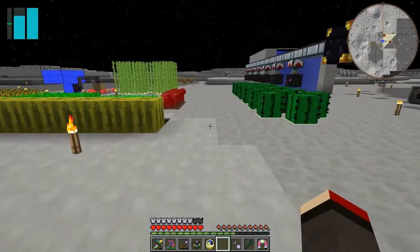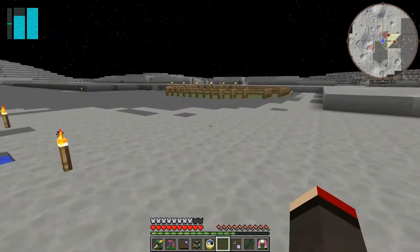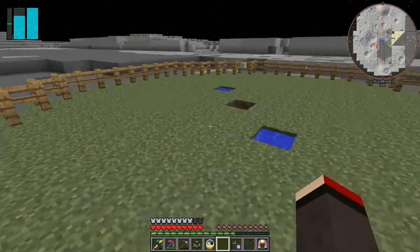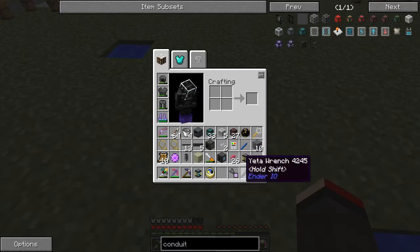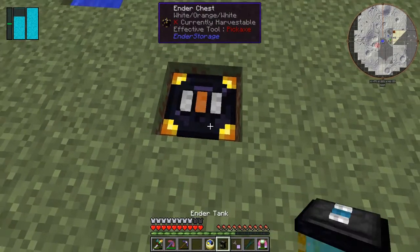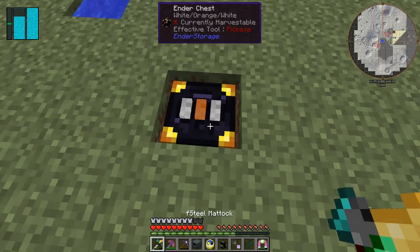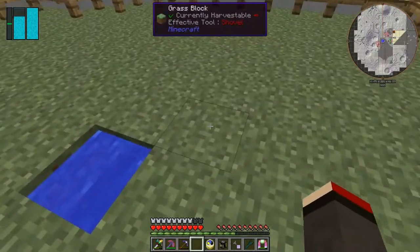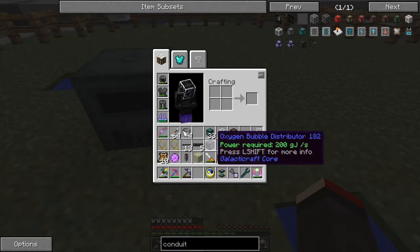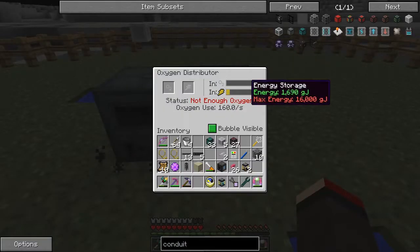I tried doing this a bit too near and the animals got shot by the laser turrets - they're considered a mob, though not really an aggressive one. So I've put down an ender chest with carbon, which feeds the sterling generator. The sterling generator then powers the oxygen bubble distributor. It's getting power in, no oxygen yet, but the bubble is visible.